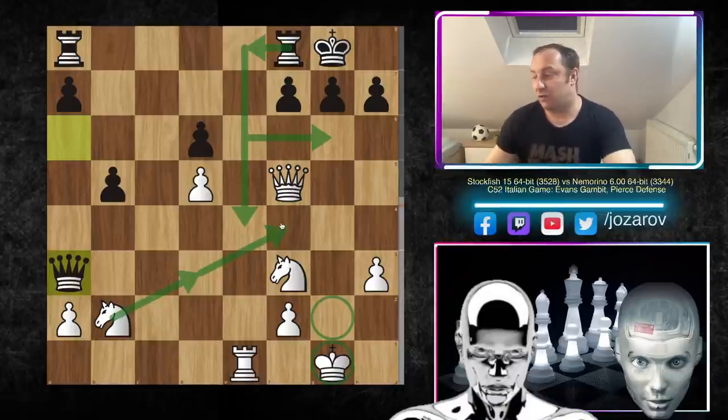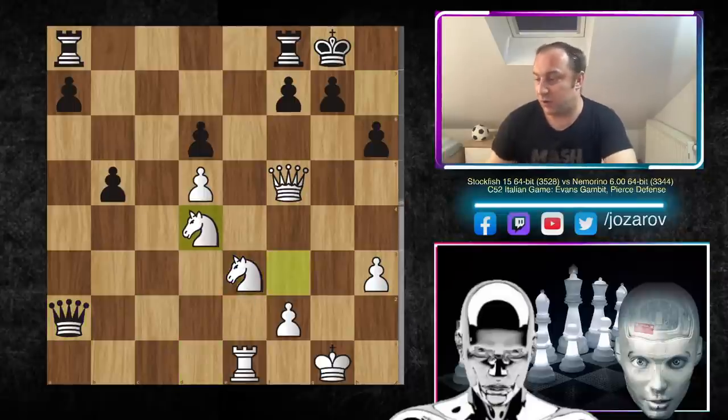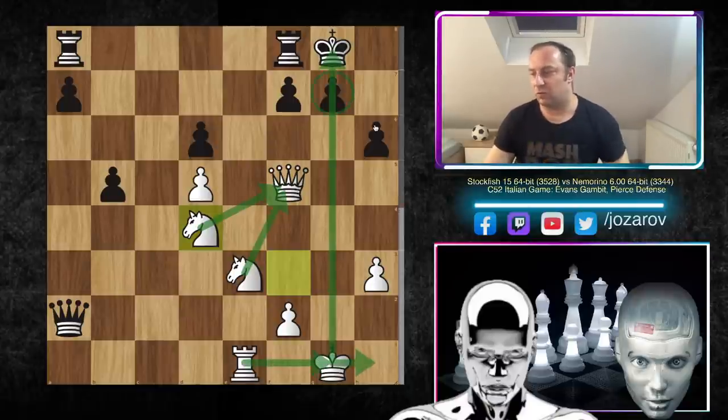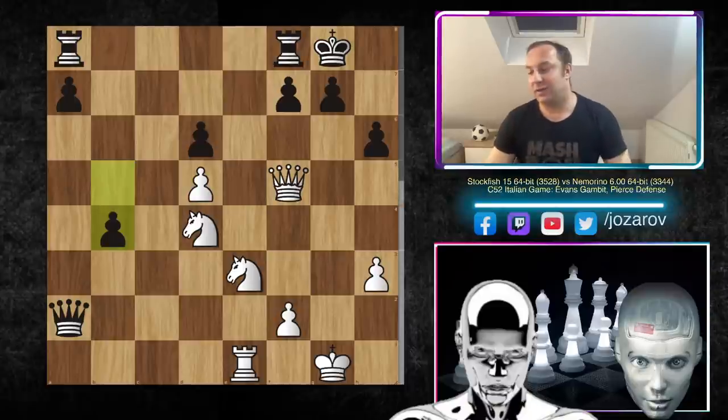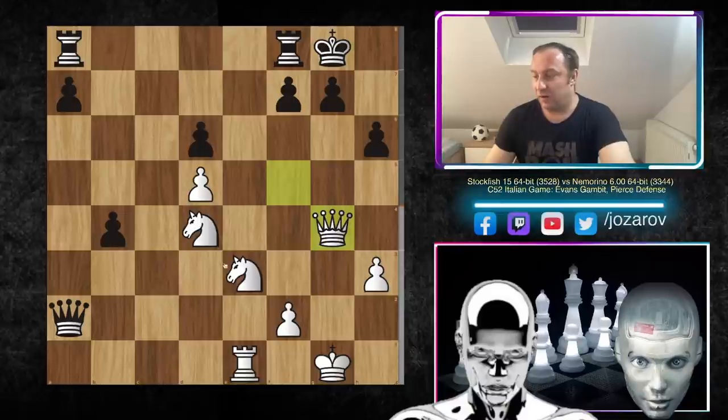After queen×a3, knight to d1 was played, queen to a2, knight to e3, h6 — creating breathing space for the king — and now knight to d4. One of these knights will eventually come to f5. We can also liberate the g-file; the clear target is the g7 square and also h6 is a vulnerable square. Then b4 — Nemorino trying to get some attack with two connected passed pawns — but this is simply too slow.